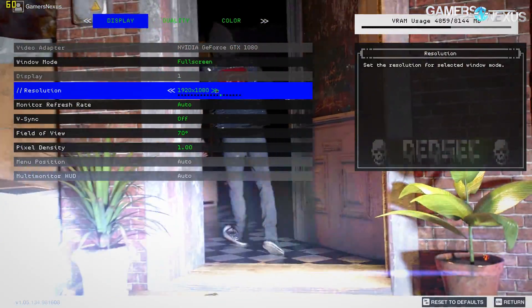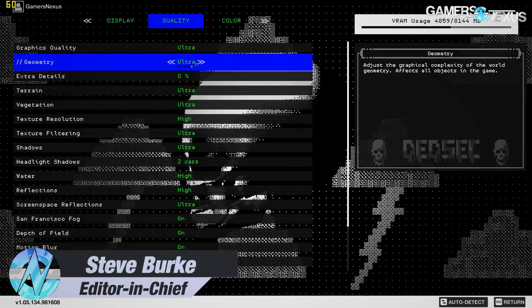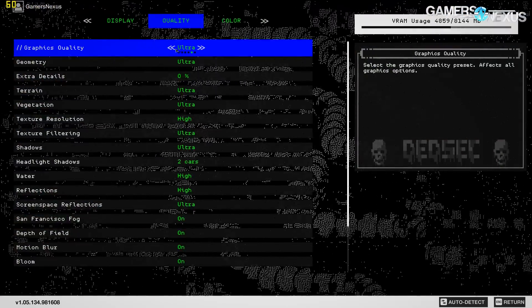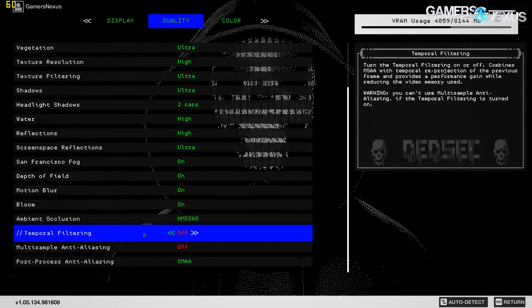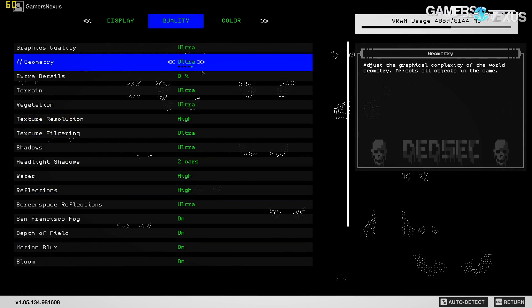In today's content, we're talking about individual graphics settings and how they affect FPS when restricted by the CPU. Watch Dogs 2 presents an interesting opportunity to learn about the impact of CPU performance caused by graphics options. Watch Dogs 2 has proven to be both CPU and GPU intensive, and it's one of the few titles where we're seeing real performance differences between 8-thread and quad-thread processors.